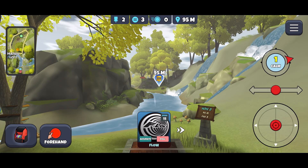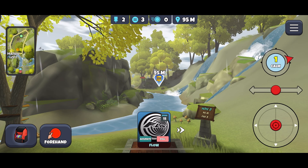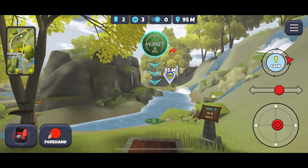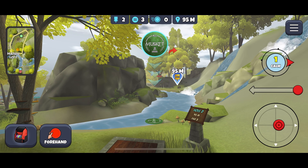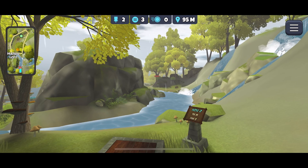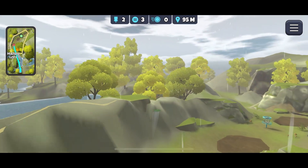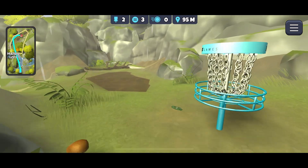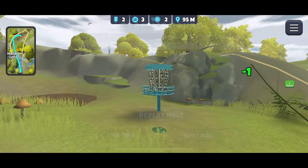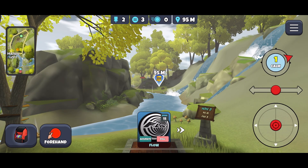On hole two you'll notice there is a mando that you have to go around — it's kind of a small opening so it's a little tricky when you first start. I think we can get away with the musket windbreak. Let's slide over a bit, open up that gap, and keep our pointer about there because we're going to put a little bit of anhyzer on this and let it hit that bank, come back down, and rest right at the basket. Sometimes it will actually skip into the basket off that bank for an ace, which is always nice.